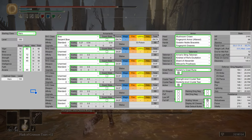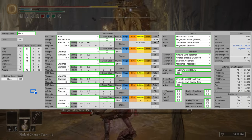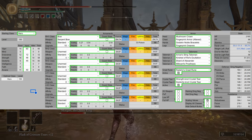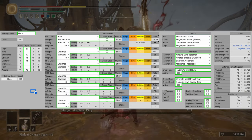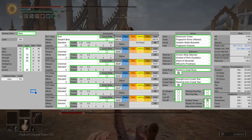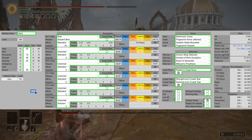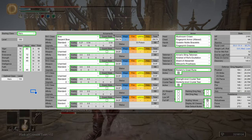For my build, I have 60 vigor, as that's the vigor softcap. 12 endurance, just to wear everything I can without fat rolling. 48 strength boosted to 58 with the Strength Knot Crystal Tear — even though the softcap is 60, there are no points that can be allocated from outside into it. For dexterity, we have 45, boosted to 60 with Millicent's Prosthesis and the Dexterity Knot Crystal Tear. And then, of course, 40 arcane, which is the staple of this build.